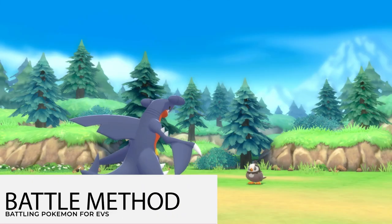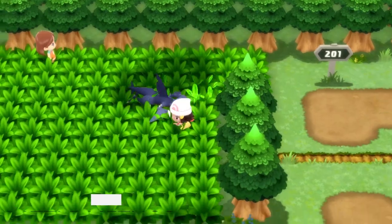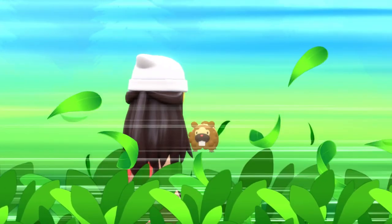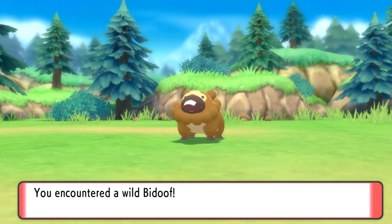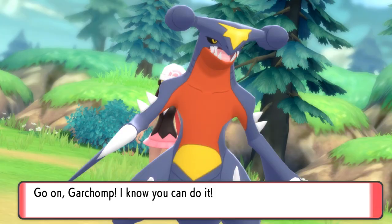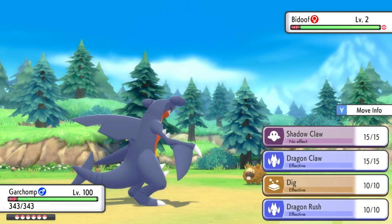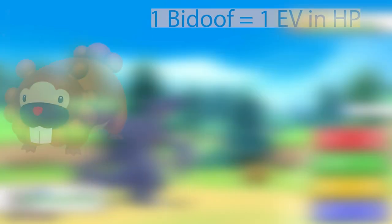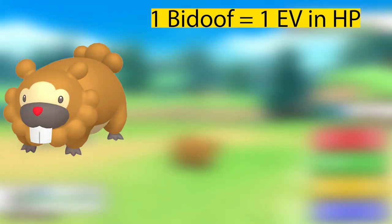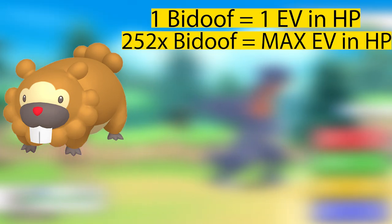Let's talk about method two — the classic way of doing it. Since you can't turn off the EXP Share in this game, this can be used to your advantage to train multiple Pokemon at once, since they get EVs when you catch or defeat a Pokemon. Every Pokemon that you battle or catch in the wild gives you their own EV point in that specific stat. For example, Bidoof gives one EV in HP, so you would have to battle Bidoof 252 times to max out that stat.